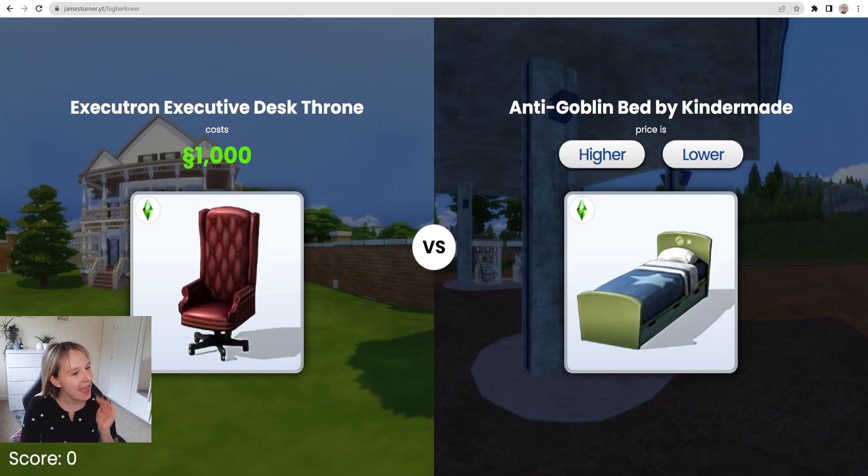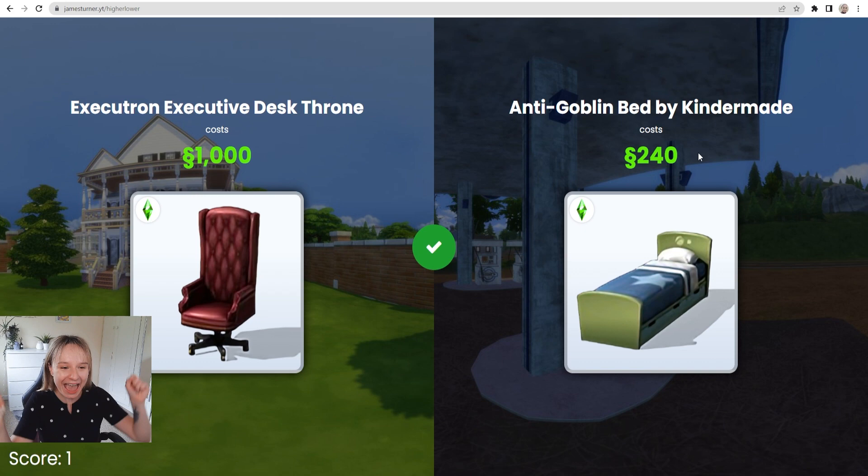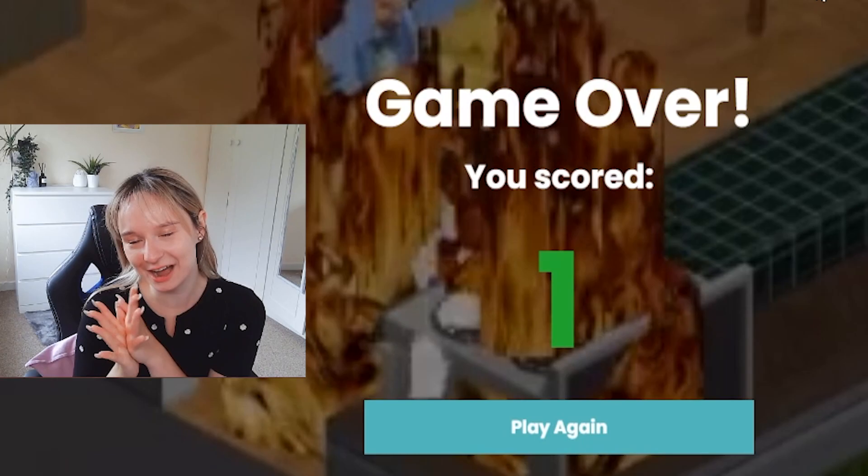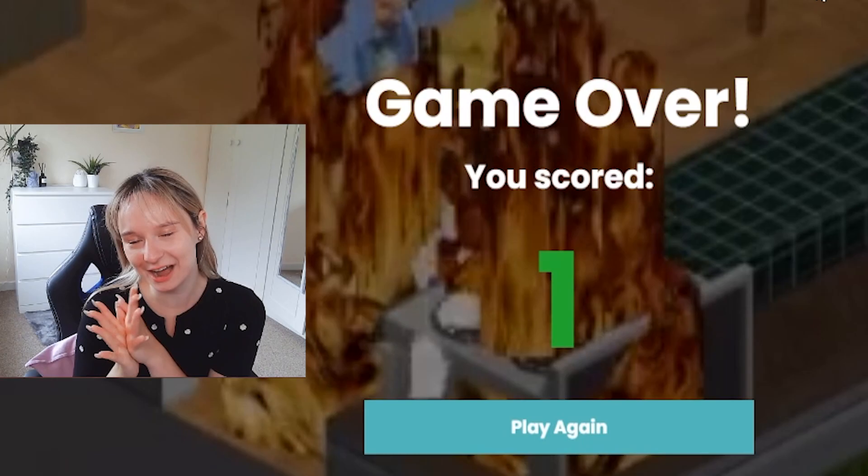Execution. Oh my god, not execution. Executron. Executive desk throne. I think that bed is around 300, so I'm instantly gonna say it's lower. Oh, I like the way it goes higher for green and lower red. That's really cool. I'm gonna say lower. Okay, I like the way it tells you how much. So we go from that one onto the... this is so smart. James, you're way too smart for this. So 240. And then the can dent slanted outdoor trash receptacle. I think that the trash can is probably gonna be more expensive — I feel like that one's around 350 — so I'm gonna say higher. No! Game over! I scored one. Off to a great start.